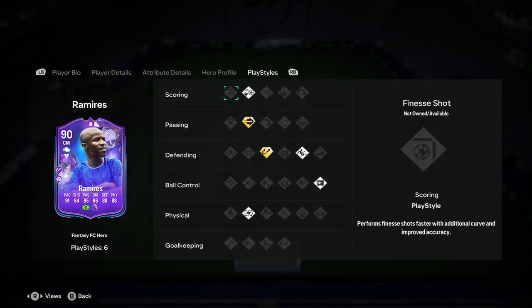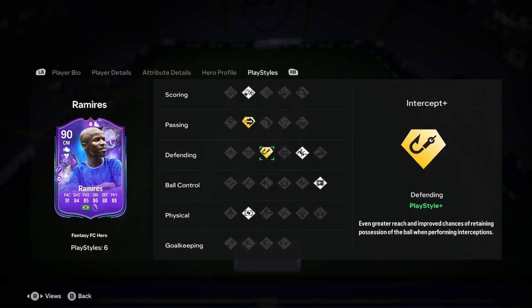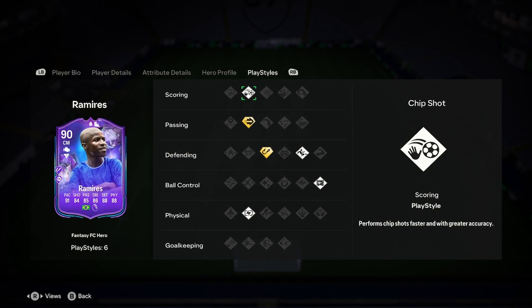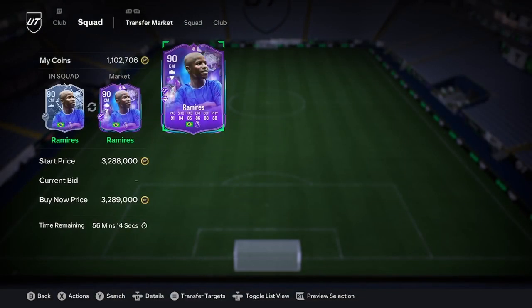We reckon we'll probably get a 1-point upgrade with this guy, so he'll probably turn into a 91. This guy looks absolutely insane. He has 2 playstyle pluses: ping pass, intercept, slide tackle, press, relentless, and chip shot. The price is 3.2 mil at the moment.